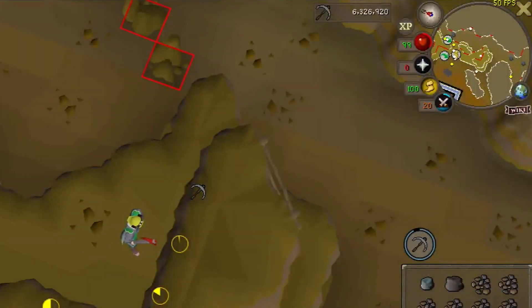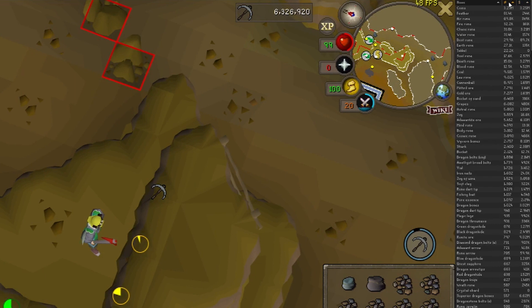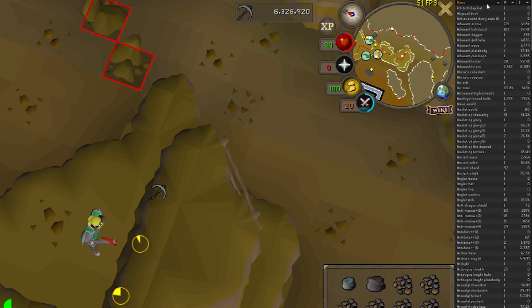The Bank Value plugin is another handy utility plugin. It reads the items in your bank and lists them with quantities and value of each item. I can use it here to see my most valuable item is my Dragon Hunter Crossbow, and the item I have the highest quantity of besides coins is feathers. This would be very helpful for cleaning your bank of junk items.